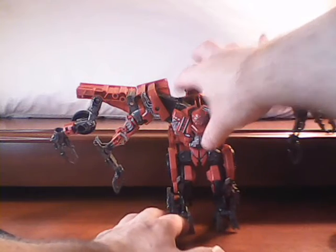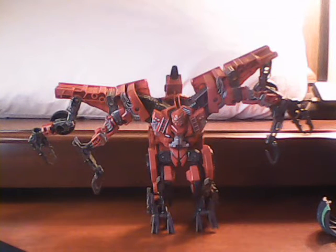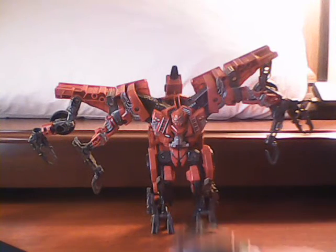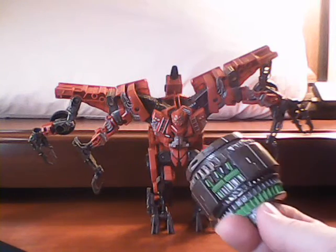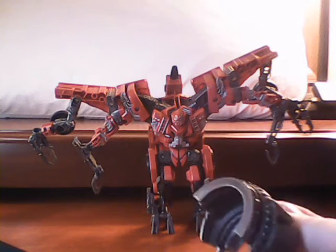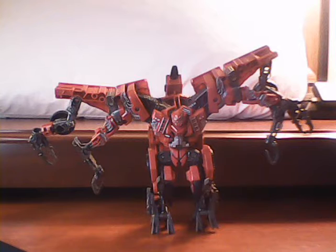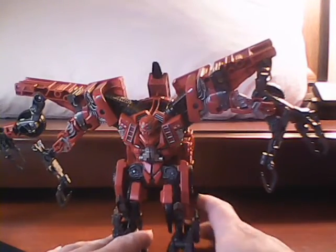Straightening out his leg so he at least looks like he's standing decently — as you can see, he's pretty big and pretty wide. As far as loose parts go, he comes with this piece, which is part of the mechanism he uses in his truck mode and is also a critical component for forming Devastator. But for right now we don't need it until we transform him, so we'll just lay it aside. We'll bring him up close so we can do a little articulation viewing.